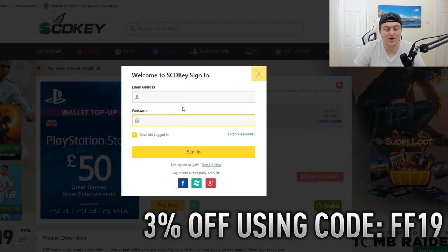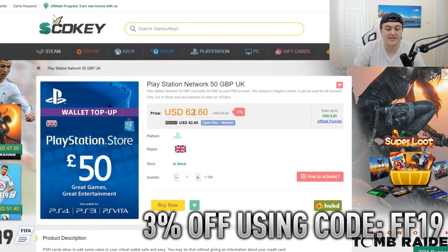On the website, PlayStation 50 pound codes are actually $62 USD and you can use a 3% discount code on top of that to make it even cheaper using FF19 — the code they gave me for FIFA 19 being released. They gave me that code and 50 pounds is $62 USD.